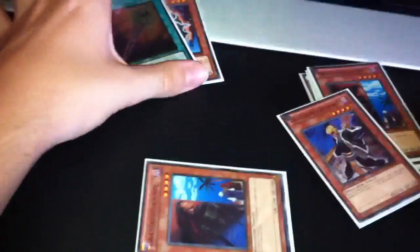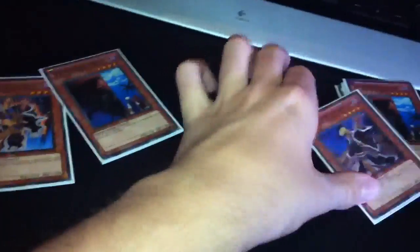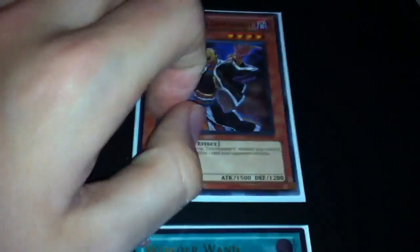There are options to play stuff like Gale and other Level 3 tuners so you can go into Arcanite Magician, because with Arcanite Magician you can pop 2 cards and then ditch with Wonder Wand. Wonder Wand really does make this deck really good. Also you can't ignore the 500 attack boost, which means when you have Commandant on the field it goes up to 2500, so it's easy to attack over their stuff, gain a plus-1, and then tribute.